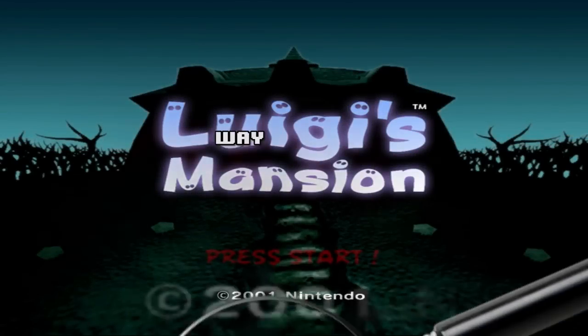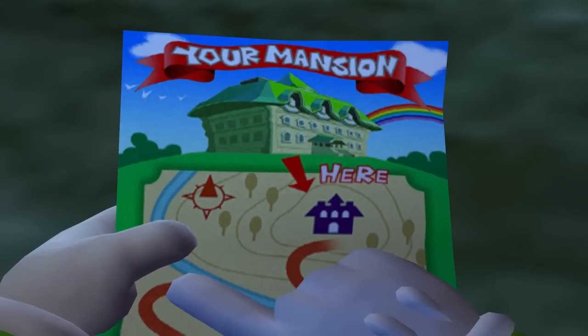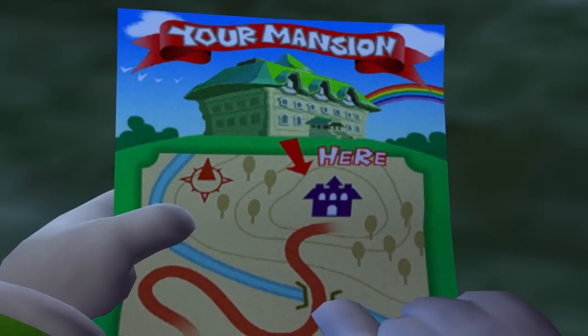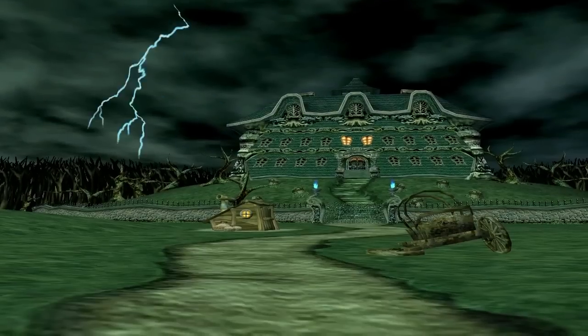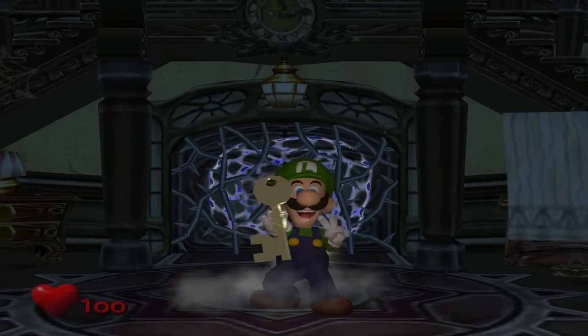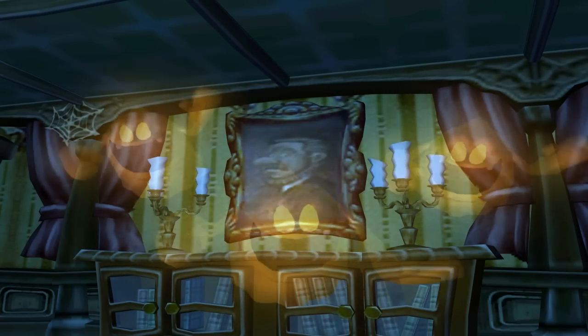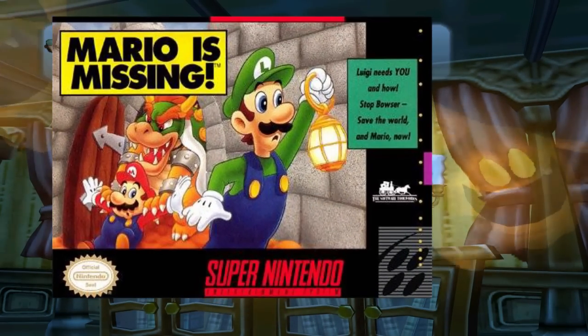Luigi's Mansion, a game released way back in 2001 as a launch title for the GameCube. It focuses on Luigi mysteriously winning his own mansion in a contest. And of course it's haunted and there's ghosts and stuff. But more importantly, Luigi is actually finally the protagonist and we have to save Mario for the first time! Unless you count Mario is Missing — did we count that?